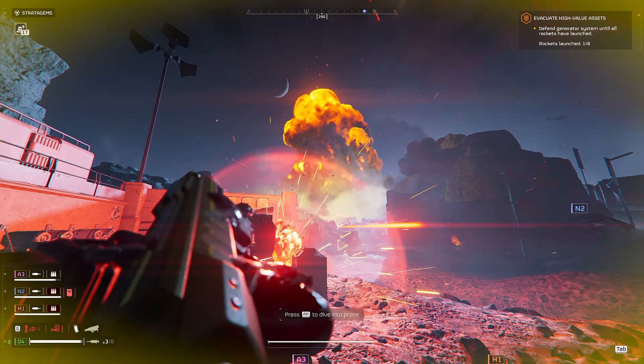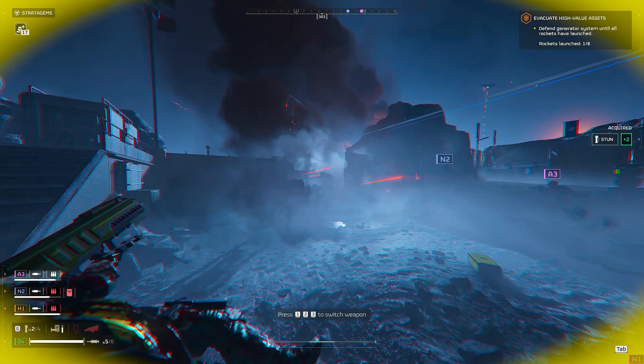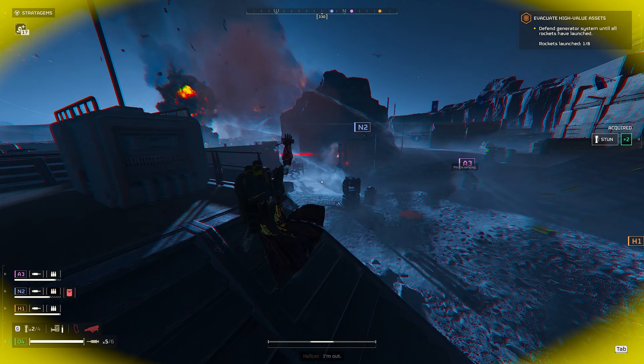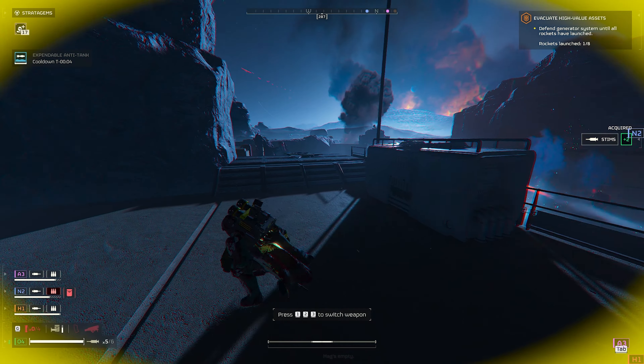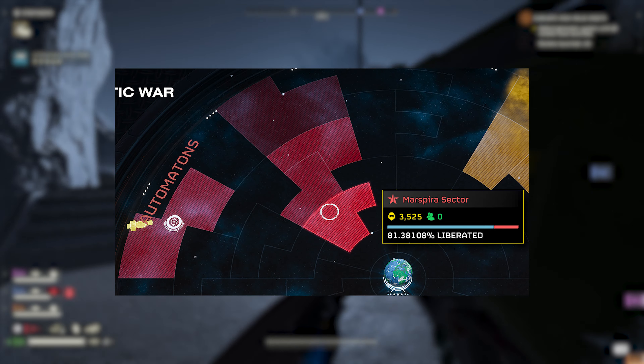It actually was a mission where you really didn't need to move anywhere — there were no optional objectives, it was half the length of any standard mission, and your only real purpose is to just sit there and defend. I'm talking about the Evacuate High Value Assets mission, specifically the one done on the bot side.